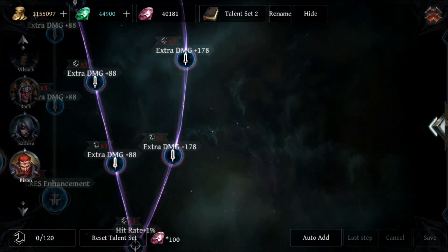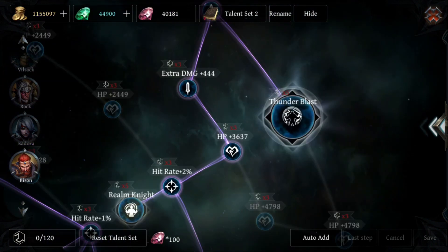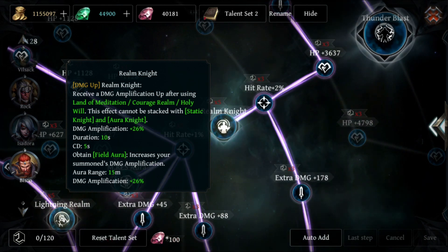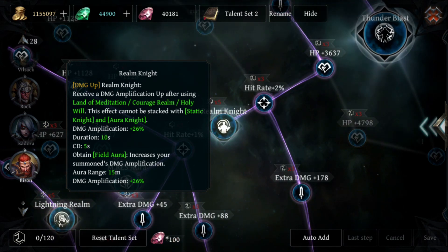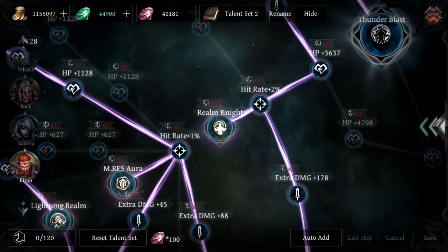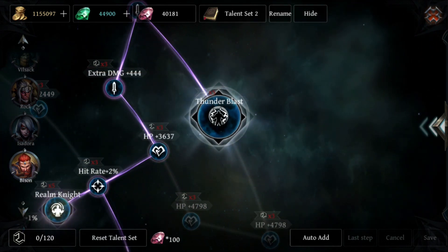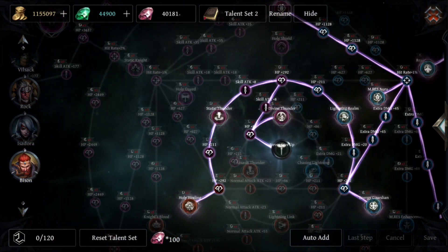Then we go down for extra damage, extra damage, a little bit of hit rate. We skip High Frequency Master — I might reconsider that when I show you the results, because the damage is just ridiculous. We definitely need Realm Knight for a huge damage amplification. I'm using Land of Meditation and Holy Will as two of my abilities with this build, plus two percent hit rate. We also take Uncover Thunder Blast, which gives a 14.6% damage bonus to the enemy with a pretty short cooldown.